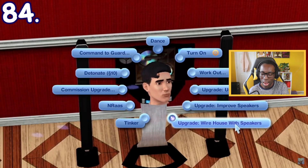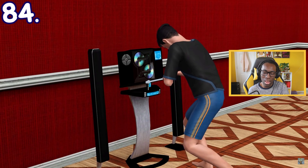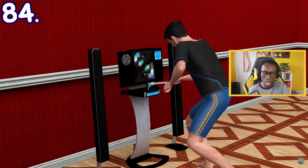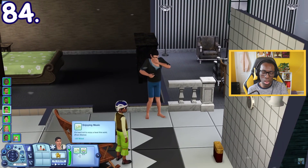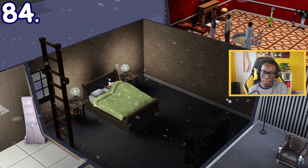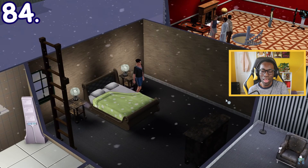If you have level 10 handiness skill, you can upgrade the stereo to have speakers wired around the house. After the upgrade, the entire house can hear the music when the stereo is on and gain its positive moodlet. But the downside is that when the stereo is on, everyone sleeping in the house will be woken up.